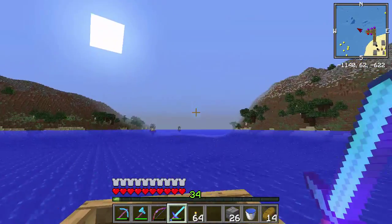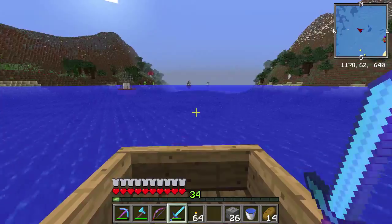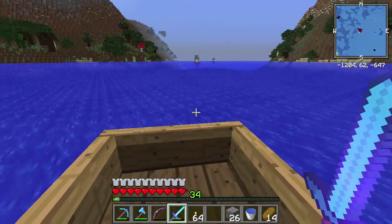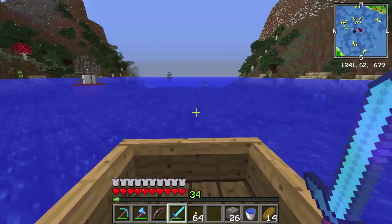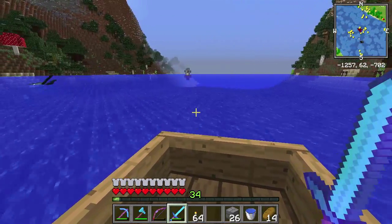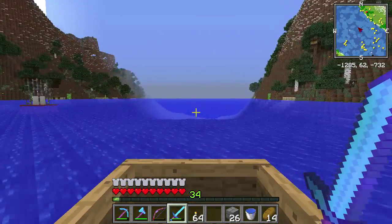We are heading down in between these two islands — you've got the snowy one there, and I guess they're both going to be snowy. Are these just floating buoys? I thought for a second they might be like spawners. That would make it a lot more difficult if you had to sail through this area with mobs attacking you. Look out for the squid. And as we sail through here, we should see the colossus come up in the middle.